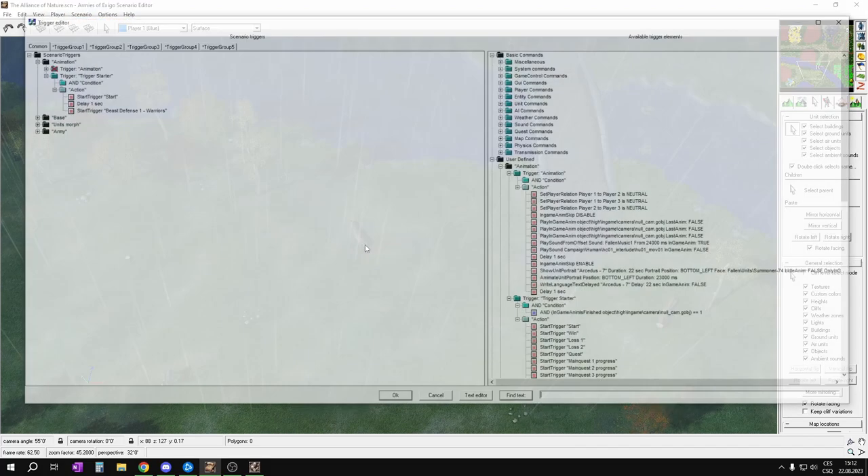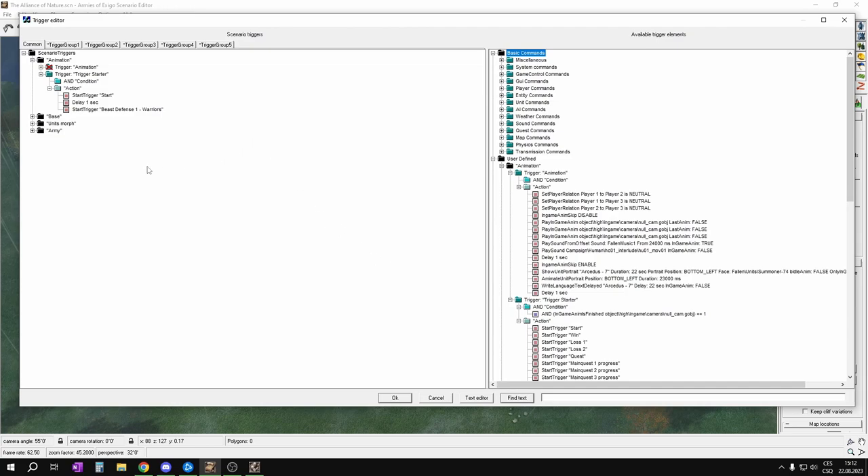Now let's move to the Trigger Editor with Ctrl-T. As you can see I created a new folder with two new triggers: animation and Trigger Starter. For now we will ignore the first one and just take a look at Trigger Starter — there is no condition, we will just have actions and here we will be enabling all the triggers that we want.